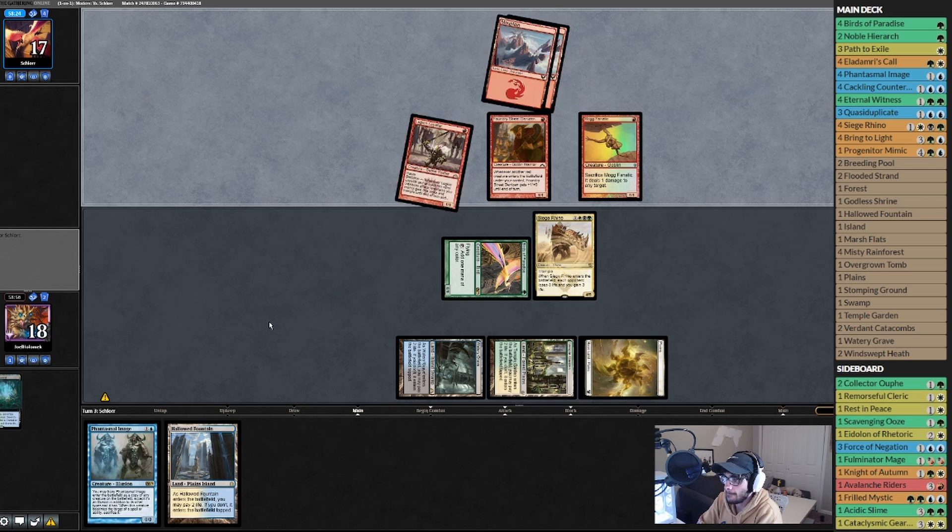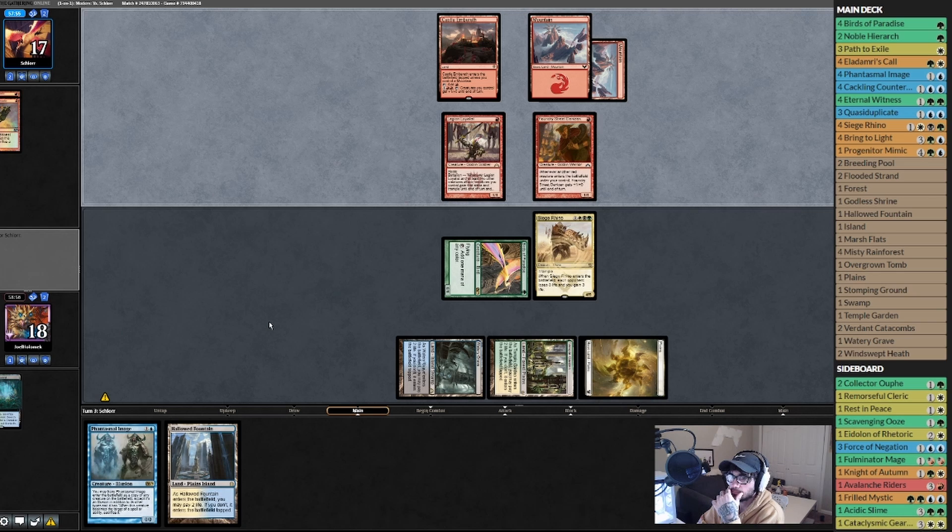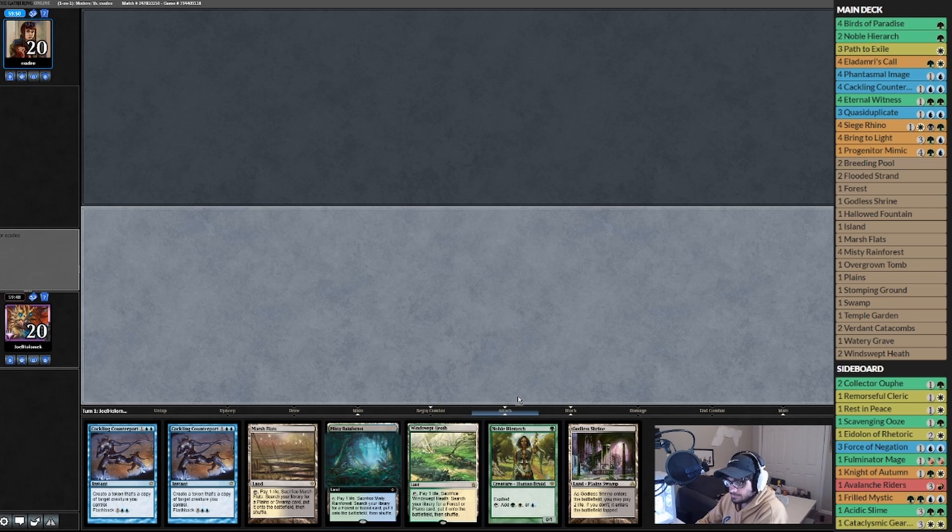Game three! How is he going to kill a 4/5 with trample? That's the next question. If he doesn't kill it we copy the Rhino — we'll get two Rhinos. Rhinos save us as soon as we get them. If we draw a Rhino we'll be in pretty good standings, or Eldrami's Call — we can end step Eldrami's Call and get a Rhino. Both will work.